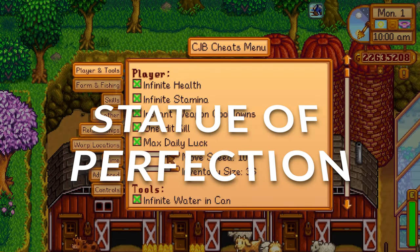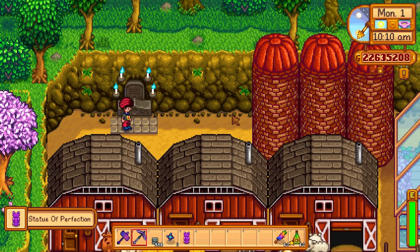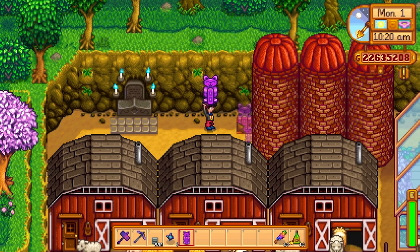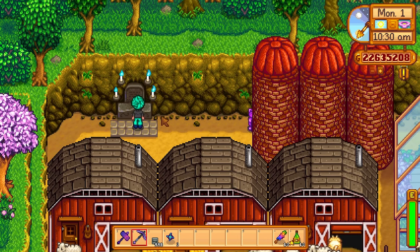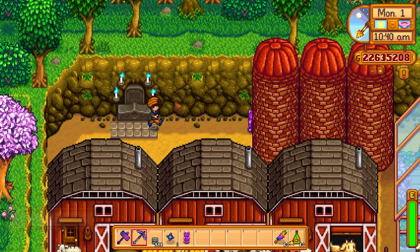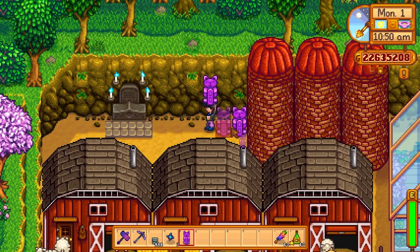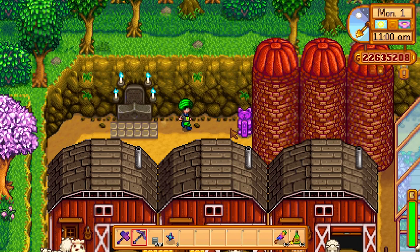Next, we're going to talk about how to duplicate statues of perfection. At the start of year three, if you've done well, your grandfather will give you a statue of perfection. You can trick the game into thinking you don't have any — put the statue down, strike it with your pickaxe but do not pick it up, leave it on the ground. When you do this it will give you another one, and you can do this as many times as you wish. The trick is that each statue must be in an undeployed state, so if you have two statues you need to strike both of them to get another one.